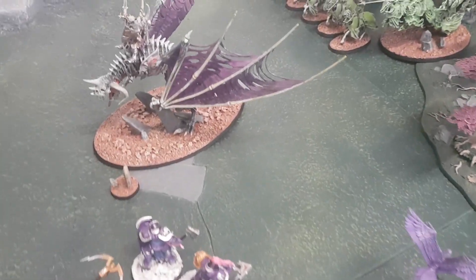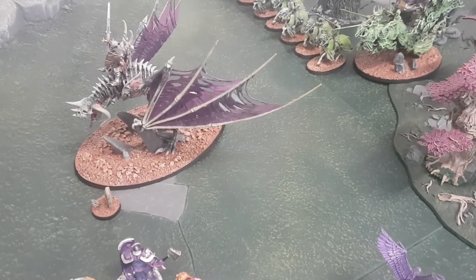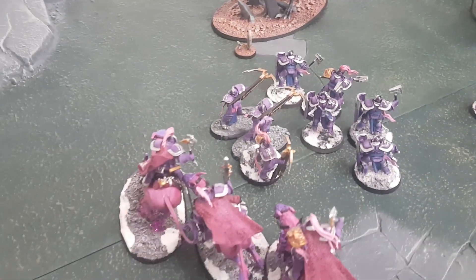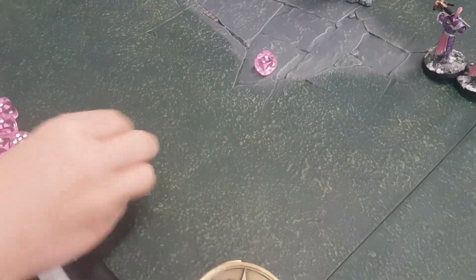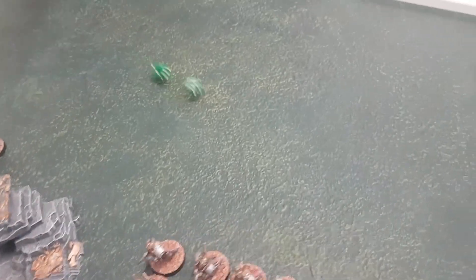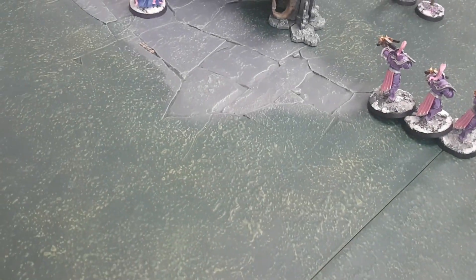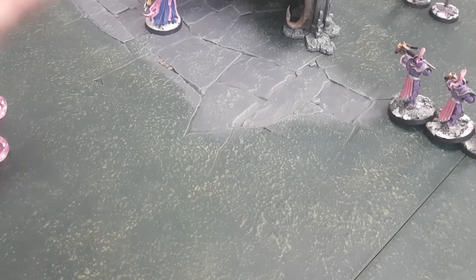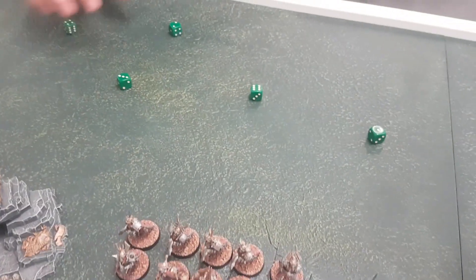Next up, a single Bolt Storm pistol from the Pallador — two shots, no hits. This unit of Raptors also goes at the Dragon, hitting on twos, rerolling — two hits, plus one to wound from the battalion. Two minus two rend — he passes them both. Then D6 Hammers from Celestant: five hammers all going at the Dragon, four-plus suffers a mortal wound — four mortal wounds. Four Deathless Minion rolls, saves one. He's now on nine wounds.